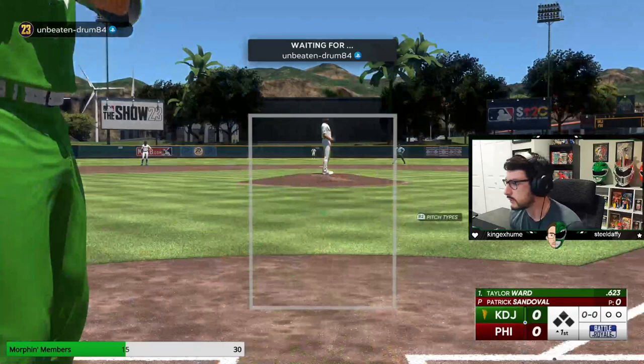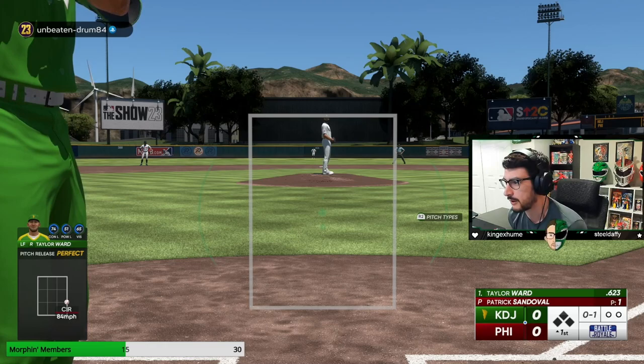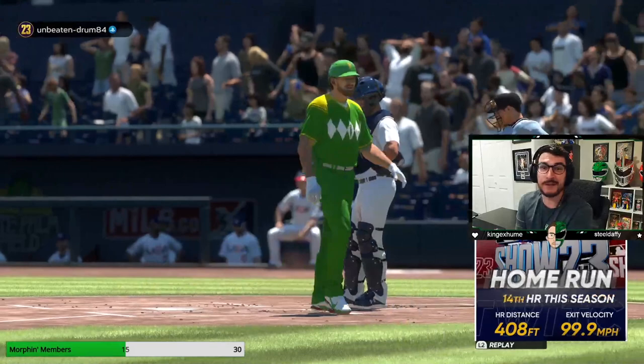We are up first. With Taylor Ward, I'm looking low and away against the lefty. I might not swing at the first one to see what my opponent does, but this is where I'm sitting. That's actually the exact pitch I want to swing at — and we got it and absolutely destroyed it. Sit on your spot, wait for it. If you get it, don't miss it. It is that simple. If you get the pitch you're sitting on, don't miss it — you'll win every BR game.